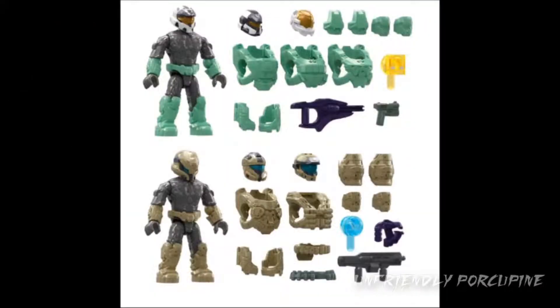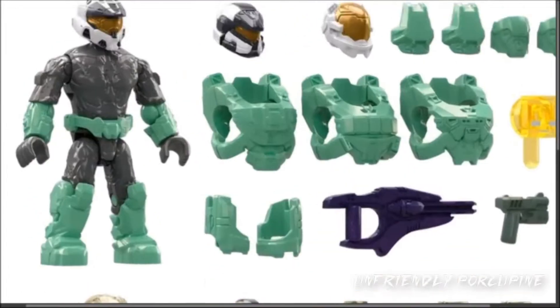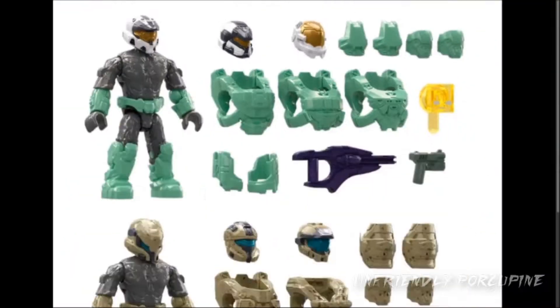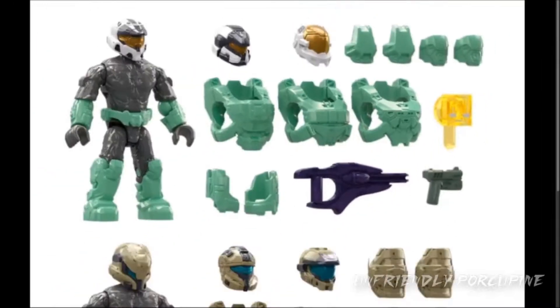Here are all the awesome armor packs that you get in this set! Different customizations — very nice that MEGA does this. But look, for the upper figure over here, they use the cyan color — this is the cyan He-Man type of color! It's like a greenish cyan! It's a nice color, and it's also nice of MEGA to actually use that color in other lines as well! Also interesting — a clear configuration pad piece.